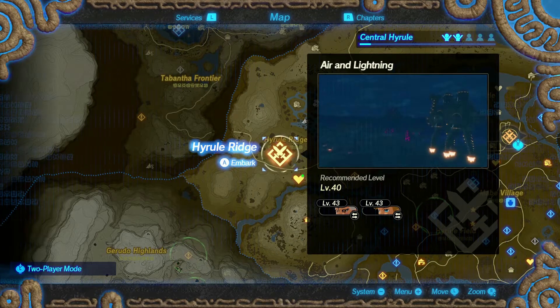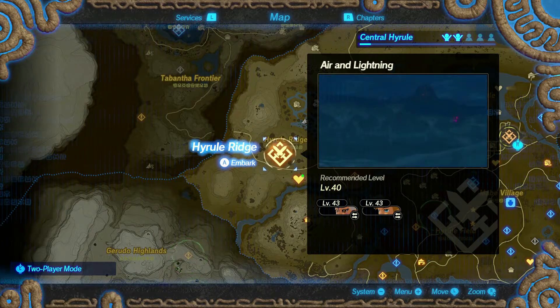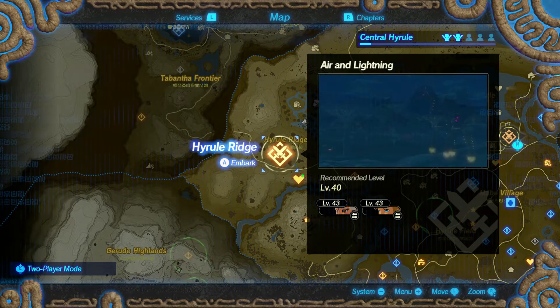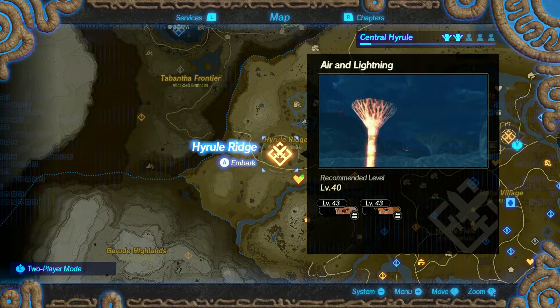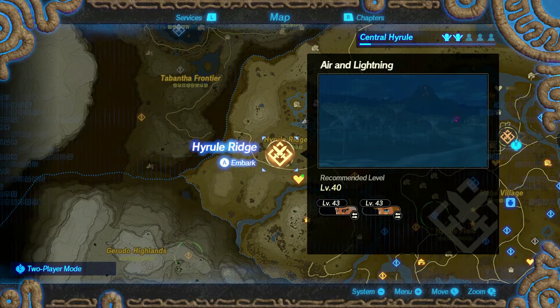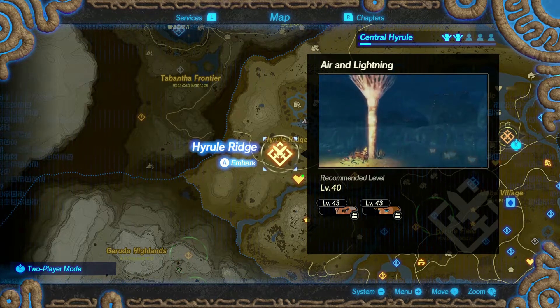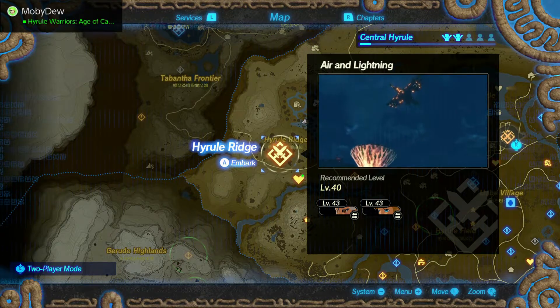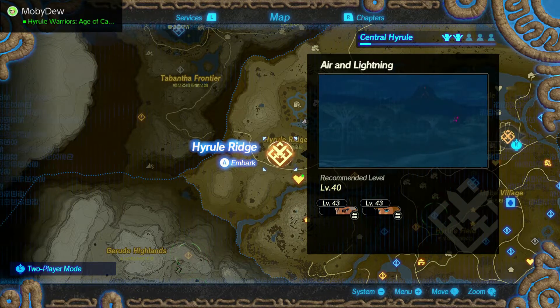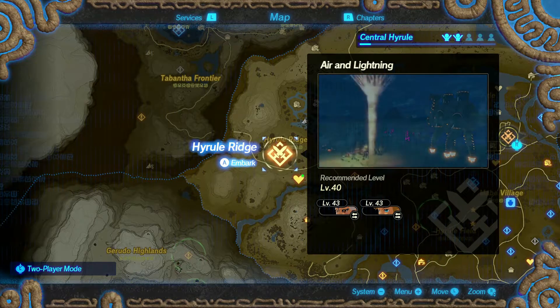What's going on everyone, it's Ever At Gaming giving you another episode of Hyrule Warriors Age of Calamity on Nintendo Switch. Today we're moving on because we have to locate on the west coast a hybrid ridge, and this is the Air and Lightning scenario. Somehow we're going to get there, set things free — not to worry.